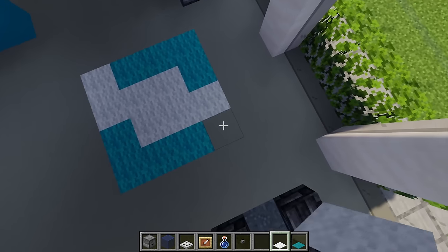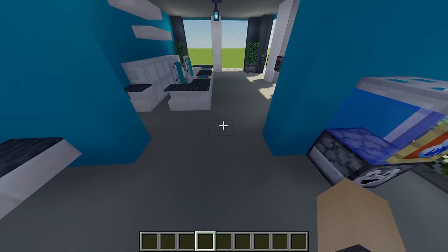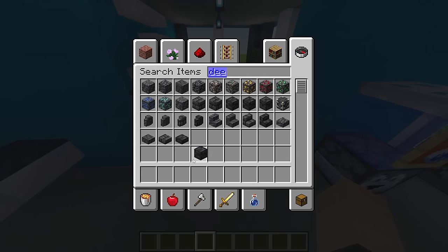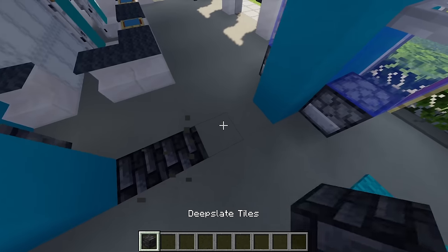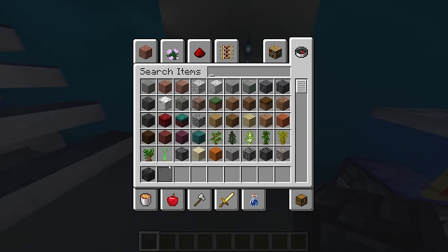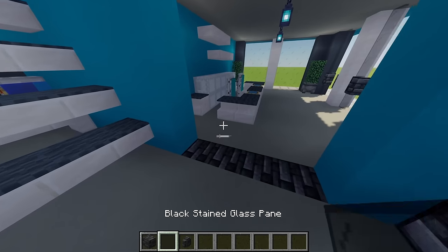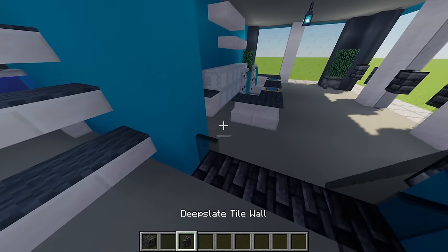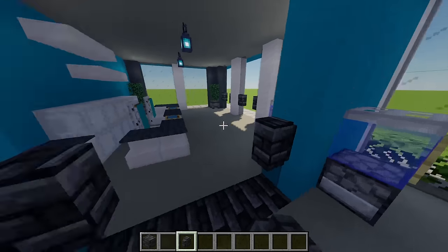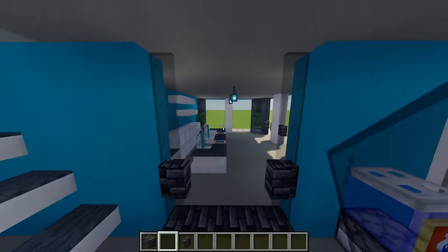Fill in the rest of the rug with white carpet to form a square, creating a nice cool pattern. For the doorway, grab some deep slate tiles and place four in between it. Then place one black stained glass pane on either side, topped off with a deep slate tile wall, then three more black stained glass panes on either side.